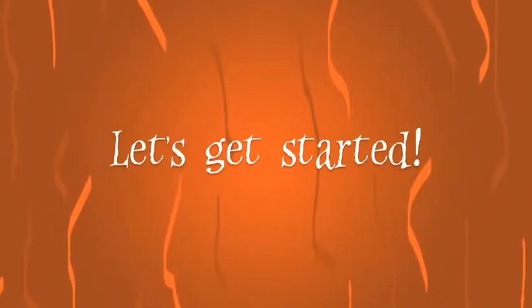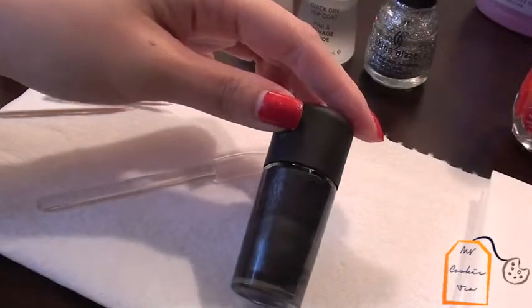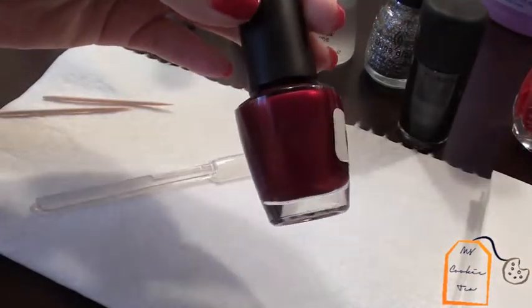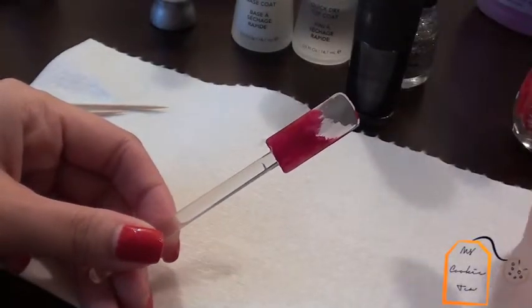As always, we're starting off with a quick-drying base coat. To make the background resemble the Nether, I'm taking this graphite sparkly nail polish as well as this red one. We're going to go ahead and paint the bottom half red, and where the colors meet in the middle it really doesn't have to be precise.